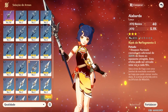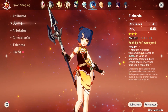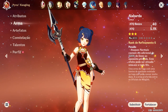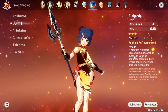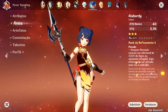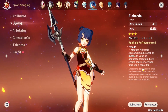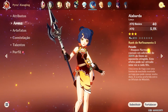Nossa sétima arma é a nossa queridinha Alabarda — a Halberd. Por que alabarda? Porque ela possui um ataque básico alto e uma porcentagem de ataque alta. Na habilidade passiva: ataques normais causam um adicional de 320% de dano ao oponente atingido. Esse efeito pode ser ativado uma vez a cada 10 segundos. Ou seja, a cada 10 segundos a gente causa um bônus de 320% de dano adicional. Vocês têm noção do que isso significa? É muita coisa.